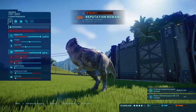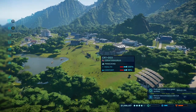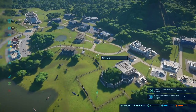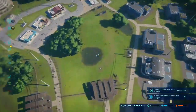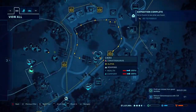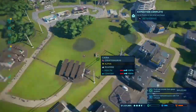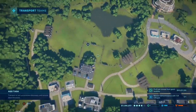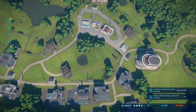We got a reputation reward — nice, a security center, one of the visitor centers. We got that unlocked. Let's check where the ceratosaurus are — they're on the verge of social and I might want to take the risk because it looks like they could go with one more, but afterwards we can't do any more than that.